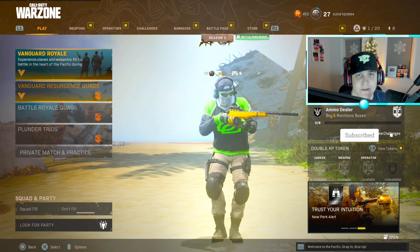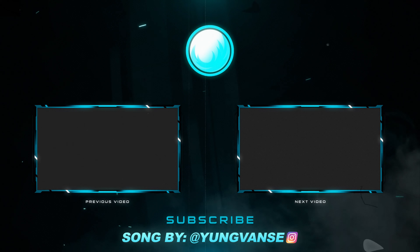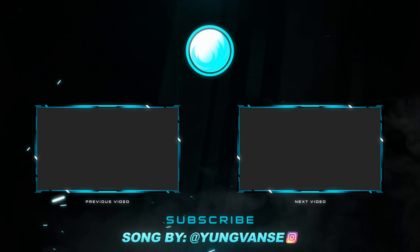For movement settings, I have a full dedicated movement video you can click at the top of the screen. Drop a like if you want a brand new movement settings video with new tips and tricks. The basic settings to have on are: slide behavior tap, auto move forward disabled, tac sprint single tap from sprint. Have automatic tactical sprint on — this makes it so you just push the thumbstick forward and automatically go into a tactical sprint. I haven't seen a difference with the tac sprint option when automatic tac sprint is on.